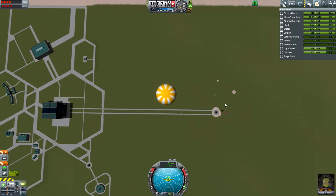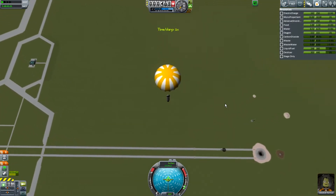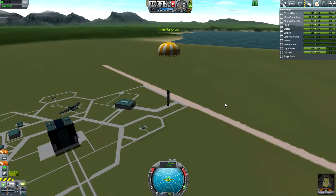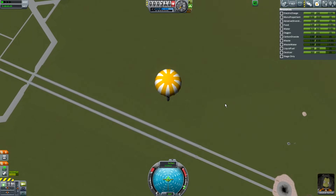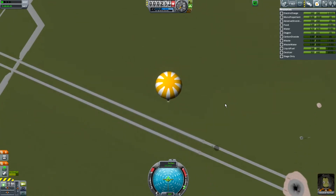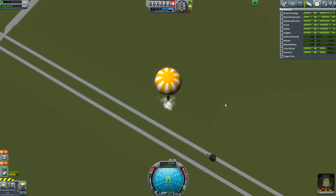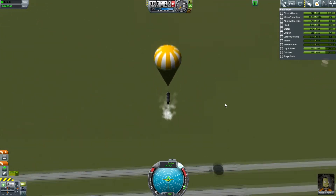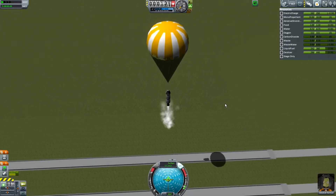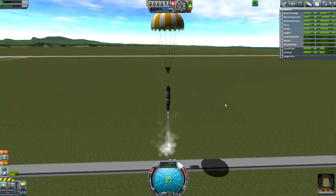I do very much like this update. It did come a bit out of nowhere — it was a massive update. It had the whole space center art and things, like all these new models, it just came a bit out of nowhere. And the whole pilot-engineer thing — that'll be way more interesting when picking out crews, rather than just by their name.